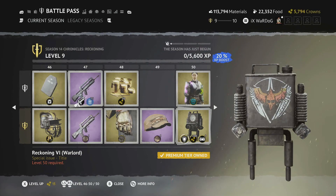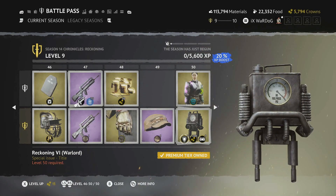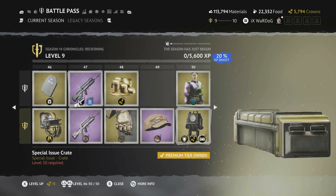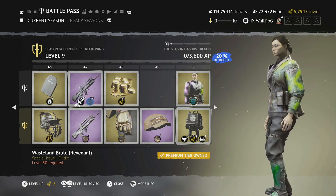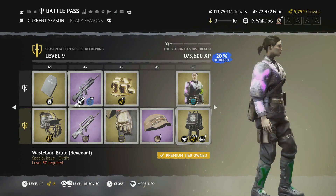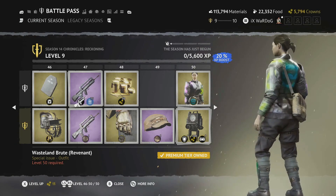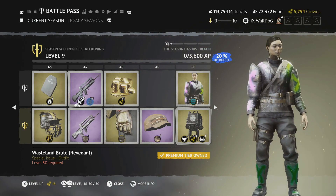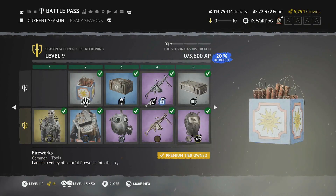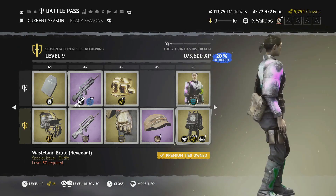Finally, Level 50 gives you the Reckoning 6 Warlord title — it looks like a Spartan helmet with wings, tailpipe ends, and fuel pressure gauges maxed out, indicating you've finished the battle pass. You get 200 crowns and a special issue crate. For the free tier, Level 50 awards the Wasteland Brute Revenant outfit — yellow spray paint on the left, pinky-purple on the right with an X, and blue and green X's on the back. I would have liked to see the Level 1 and Level 50 outfits swapped, but it's still a really nice outfit.